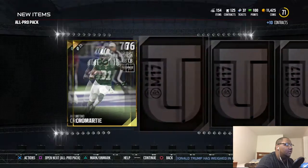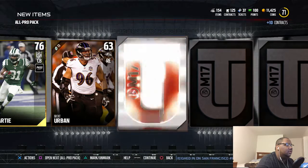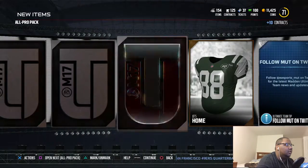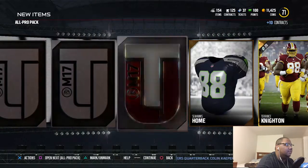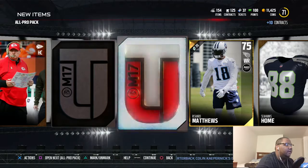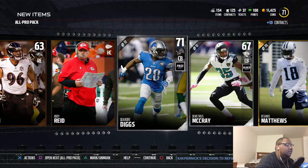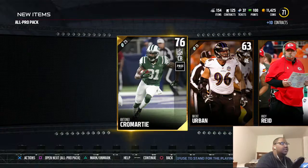Fourth pack: Tramon Williams, Andy Reid, trying Knighton, Seahawks Home, Clay Matthews, Quandre Diggs, Andy Reid — getting some pretty decent golds here.